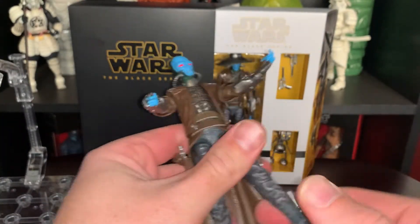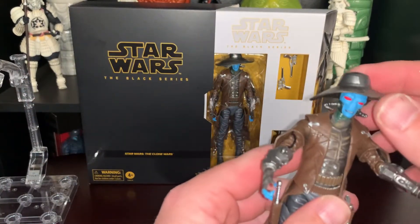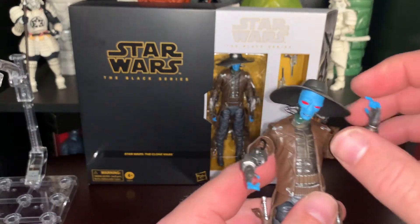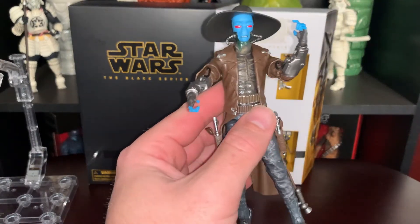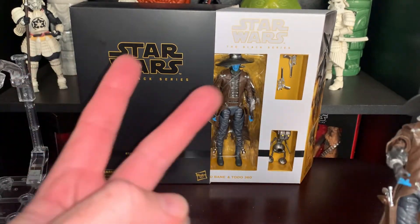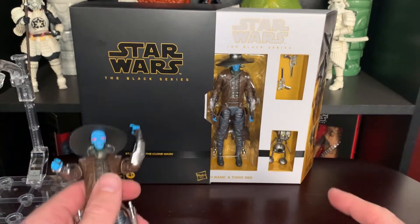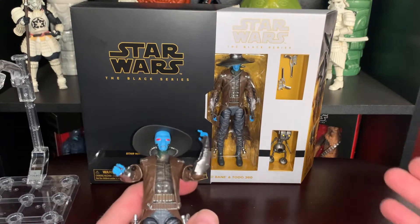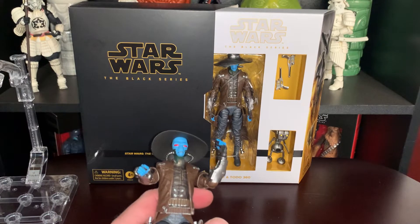As far as this figure goes, he is one of my favorites. The articulation is good — you can get all kinds of unique poses out of him. This is a must buy. I mean, I have three of them: the exclusive, one regular to open, and one regular to keep in box. I do wish the regular came with Todo as far as accessories go. I know it's got to be exclusive, but they really should have thrown Todo in because he's a cool little droid.